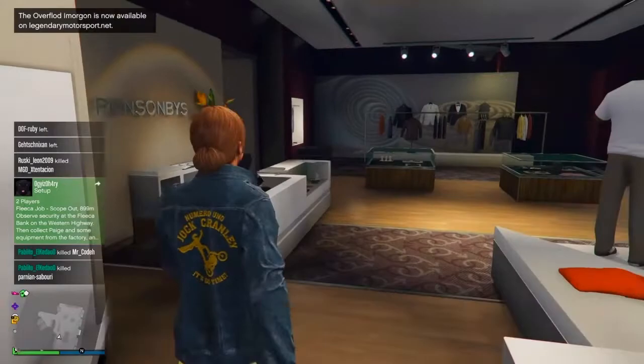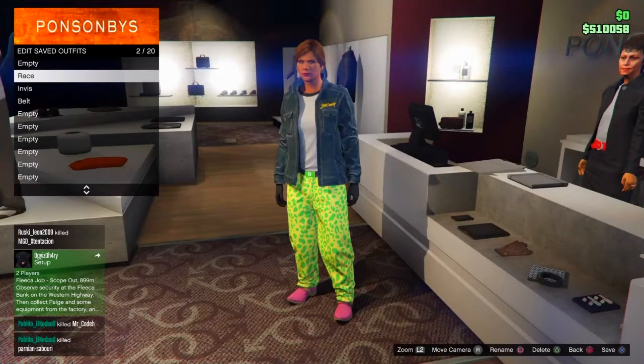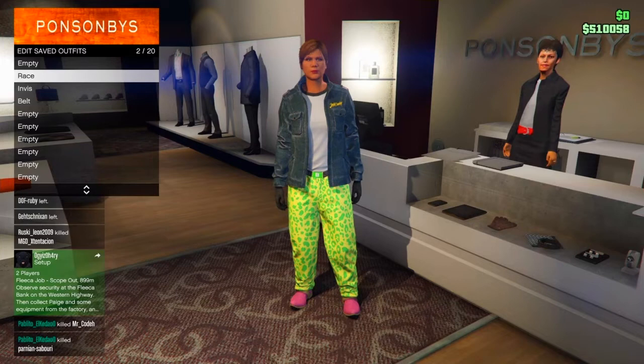Once you purchase that, go over to the front desk and save the outfit to the second slot. Call it whatever you want — I'm going to call mine 'race' so I know what outfit it is. Confirm it's saved, then move on to the second outfit.